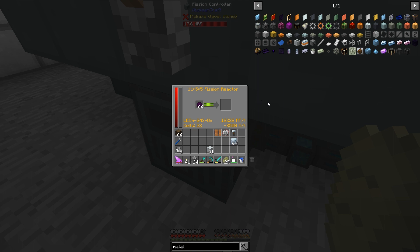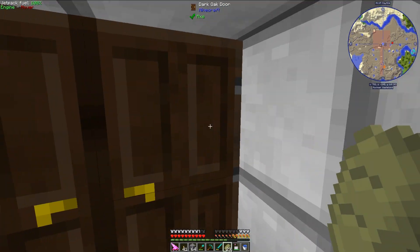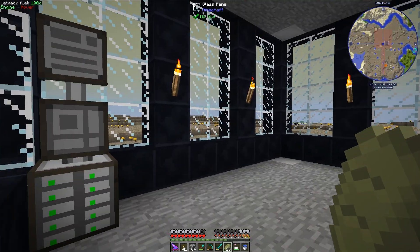The math works out to each one of these reactors producing 1,139 EU per tick – that's the RF divided by 16. I have two of these reactors, and they both have the same fuel and are configured the same way internally. Since I've made so many Nuclear Craft fission reactors so far, I figured you probably didn't need to see me make another pair.